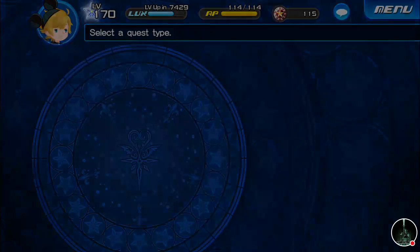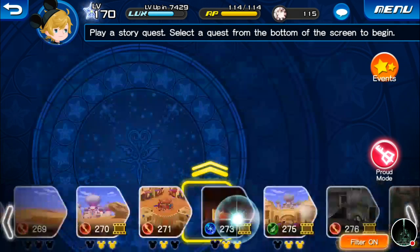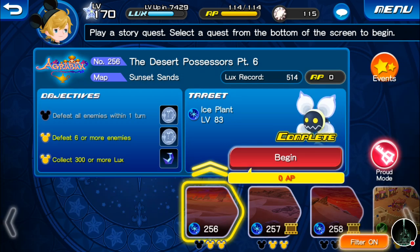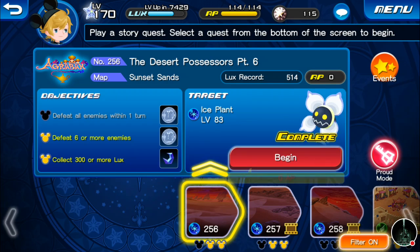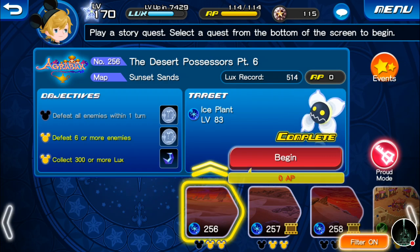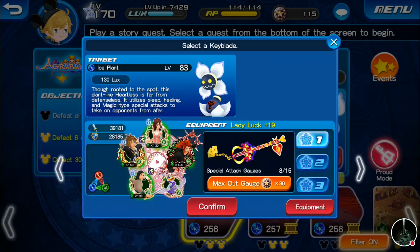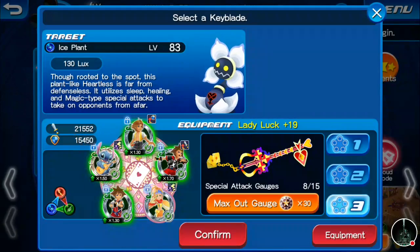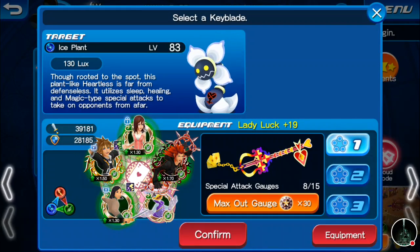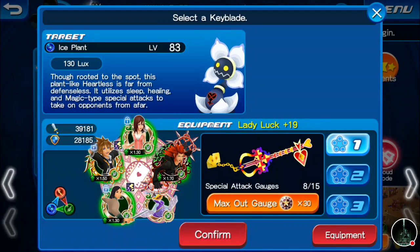The last category is Story Missions, which we've been doing the last couple of episodes. There's also the new Proud Mode feature, but we're not anywhere near strong enough for that. So we'll do Desert Possesses Part 6 — all we have to do on this one is defeat all enemies within one turn. We'll use the Keyblade we set up last episode with the Axel Medal.